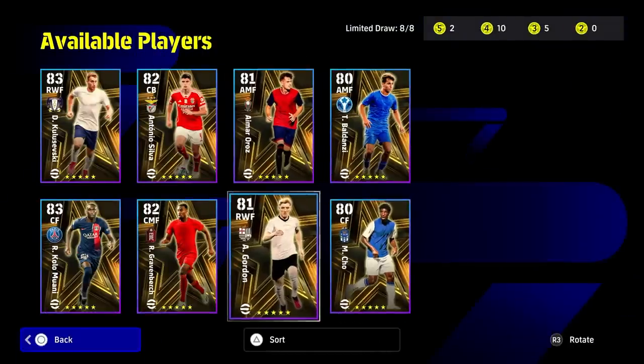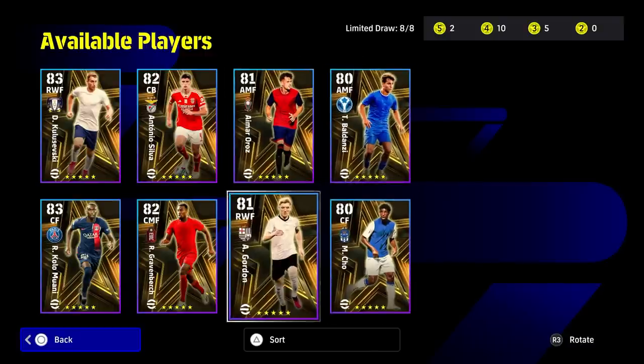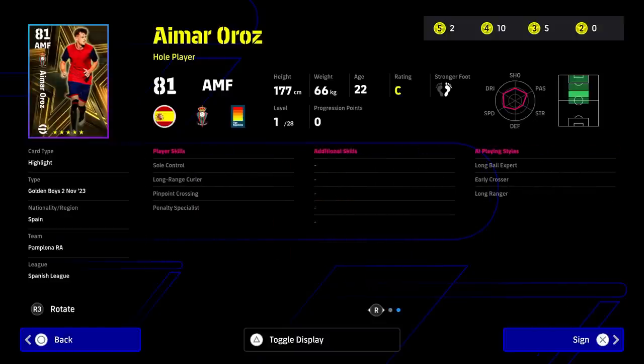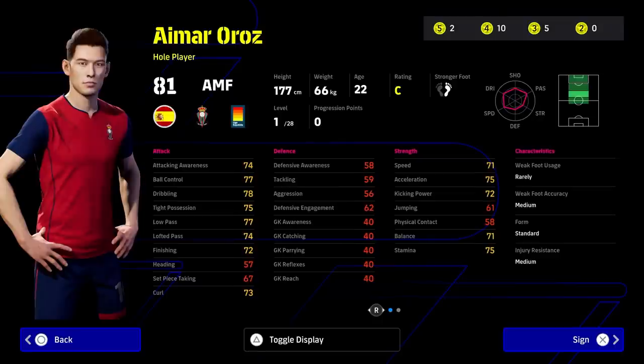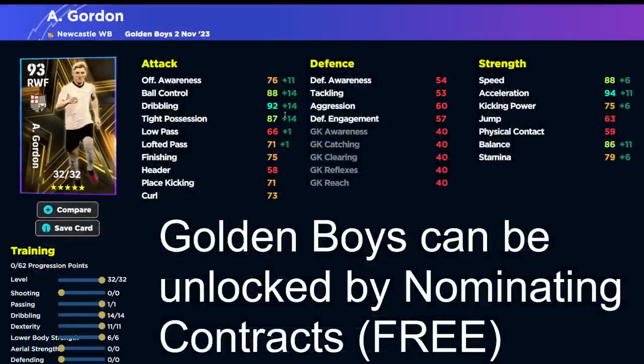I would definitely recommend him if you're looking for something a little bit different. But then you've got a couple of players in here that are just not worth signing in my opinion, including Cho and Imar. I wish it was the legend classic Imar that used to play for Argentina — he was Argentinian. This guy, if he was a four-star contract, might be worth popping into your squad, but his 91 overall isn't really going to cut it for me. I'd also throw Gordon in here for Newcastle fans — it's nice that you've got a pacey winger with 88 ball control.